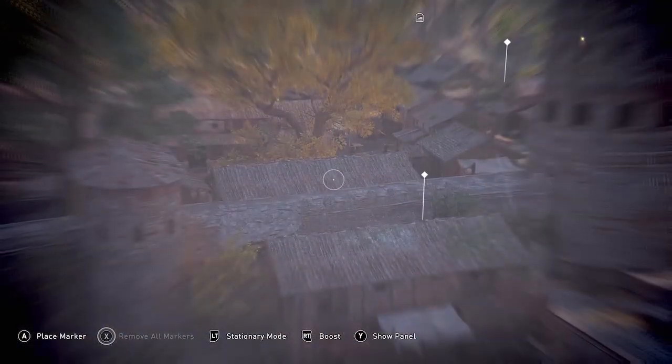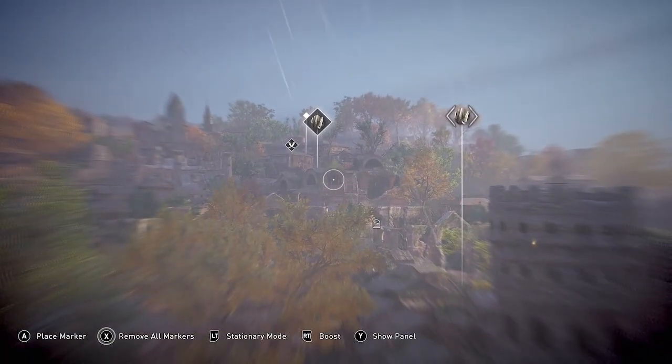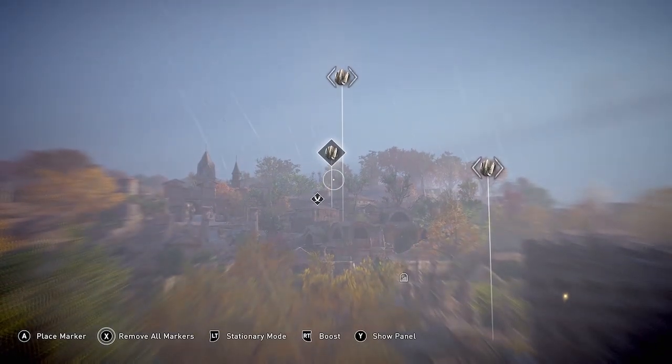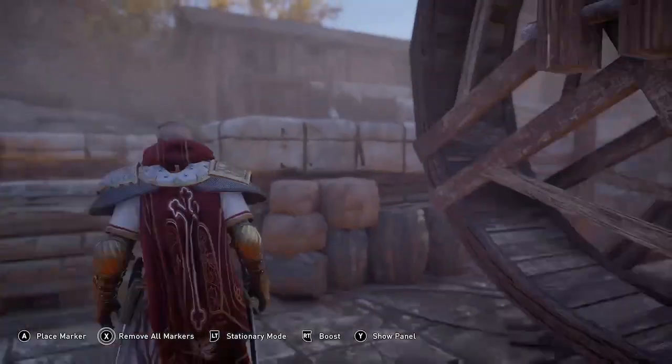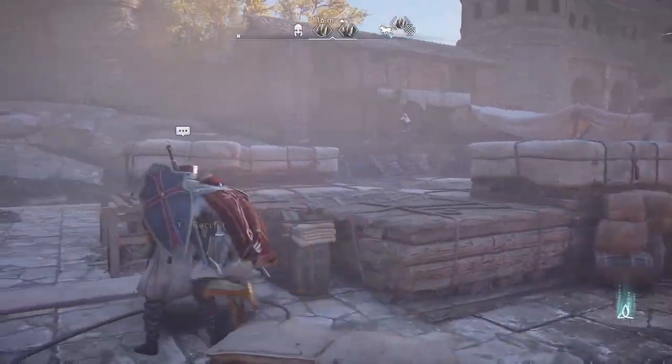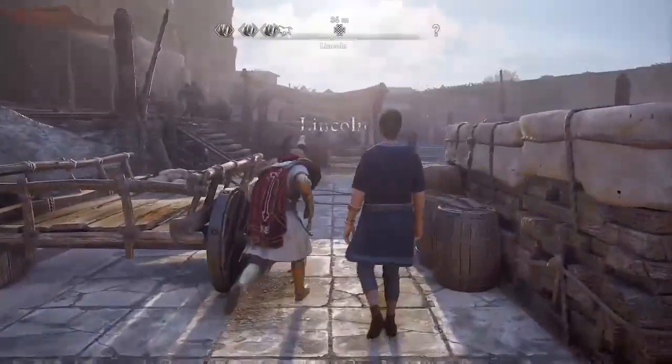Welcome to Assassin's Creed Valhalla. Amber here with a titanium farming run. We're marking titanium with our raven right now. We are in Lincoln. I'll show you the map in a minute, but first want to get through the beginning of this run.